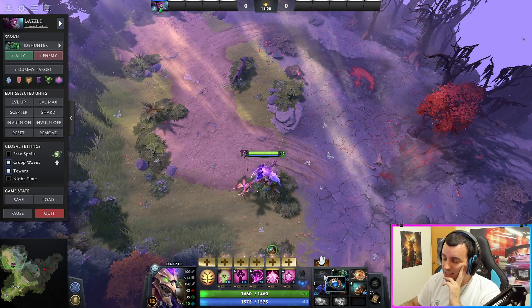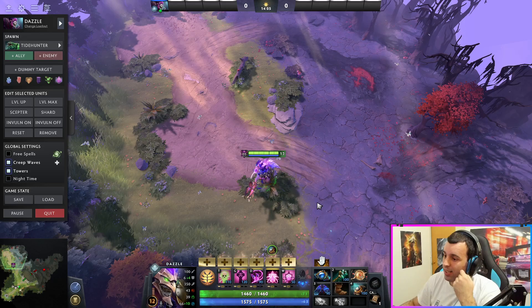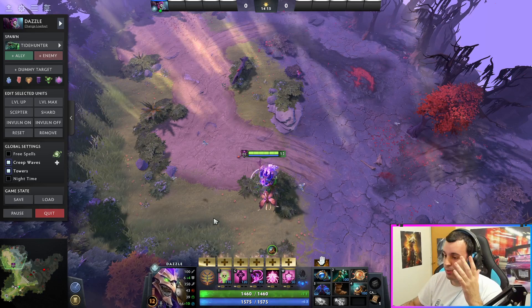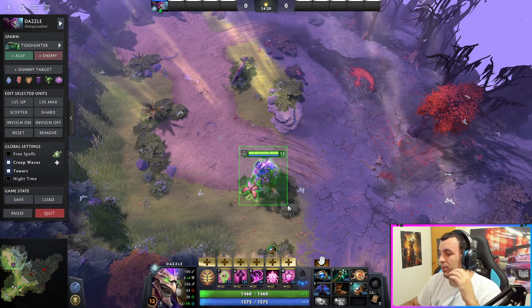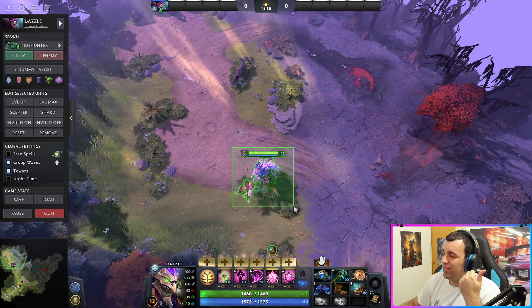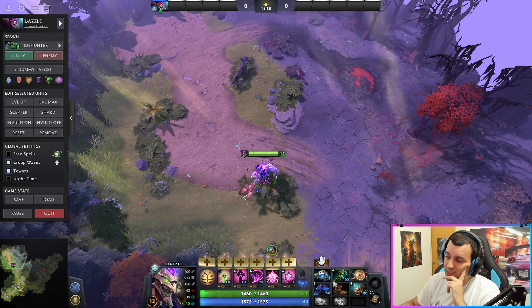Dazzle running around with boots, Aether Lenses, and shard is already done — you're already in huge trouble trying to deal with this guy, especially if he knows how to move around the map and the enemy pick isn't good at catching supports. This is a very high-value target. If there are no blinks, no natural jumps like Faceless Void has, nobody that can just jump and kill him quickly, or silence him — it becomes really annoying.